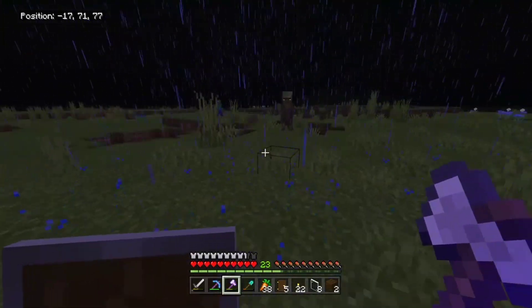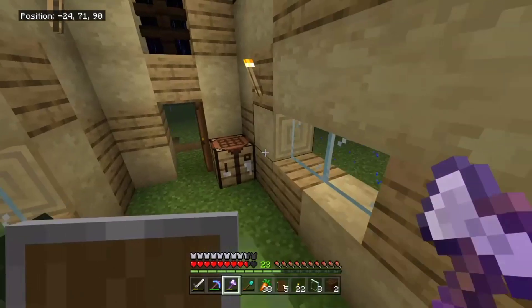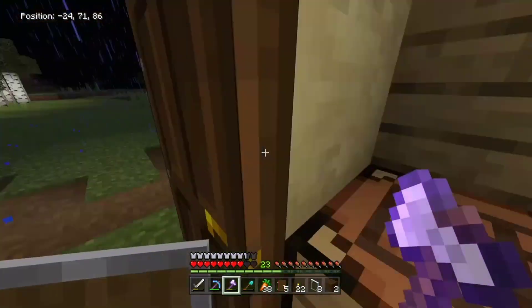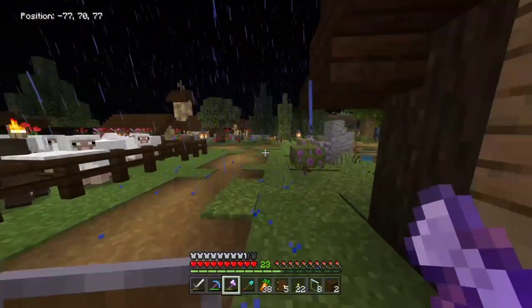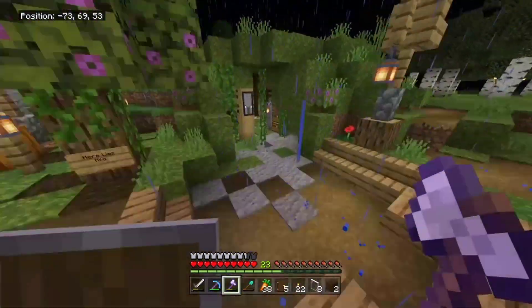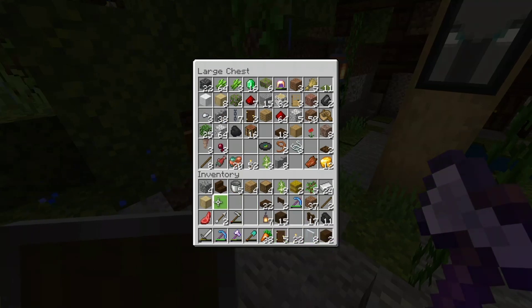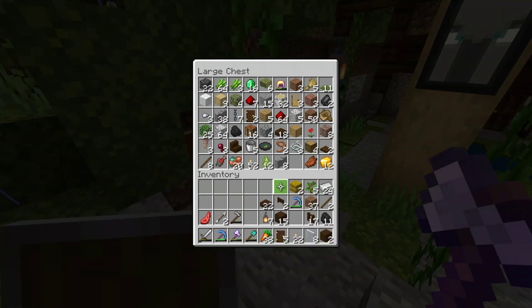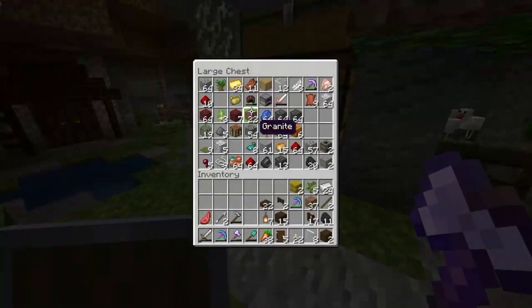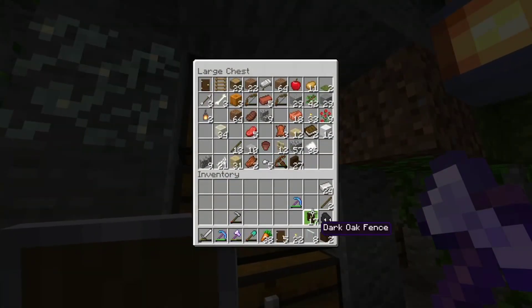I'm going to lock the villagers up in here and try to get the right potions. Hopefully they don't despawn because they're indoors, but I don't think I have any potions or brewing stands, because I need to go to the Nether and get blaze rods. And as you guys know with my track record in the Nether — not great. I had lanterns in my inventory the whole time — why didn't I know that?